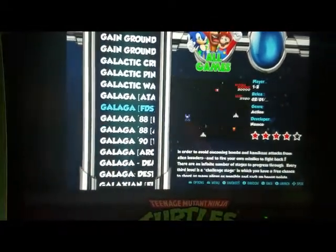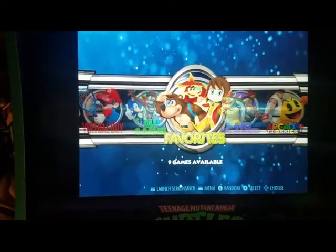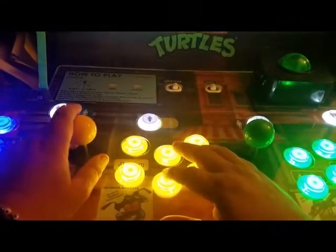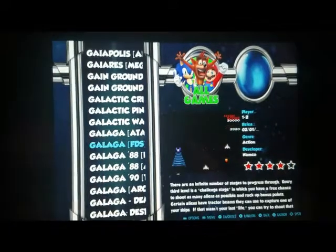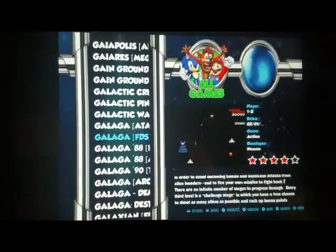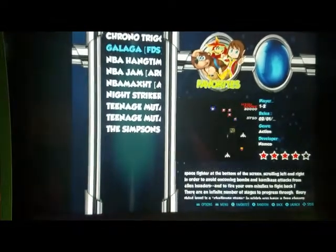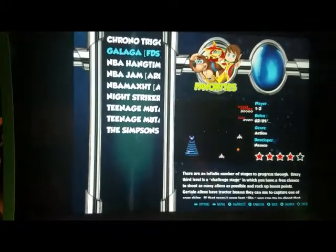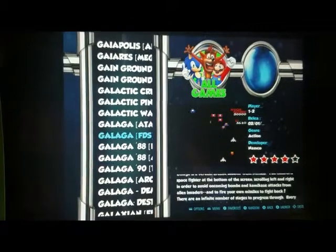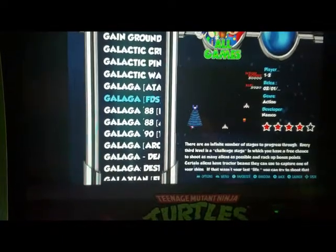If Galaga is one of your favorites and you don't want to search for it every time, here's how to save it to your favorites list. Find the game, and press D to send it to your favorites — it gets added right away. Go back to the favorites menu and it'll be there. Pressing D again will remove it or add it back.